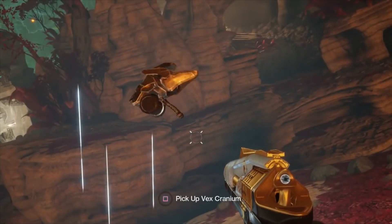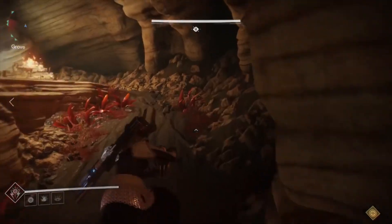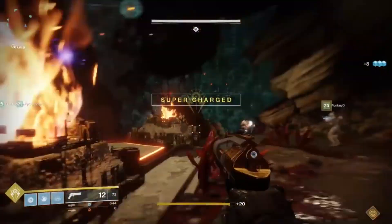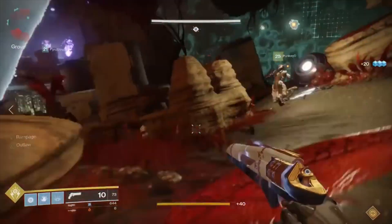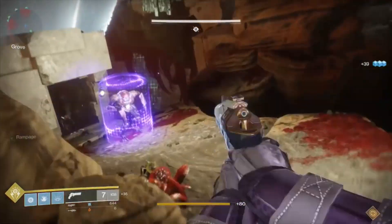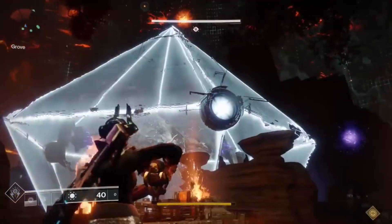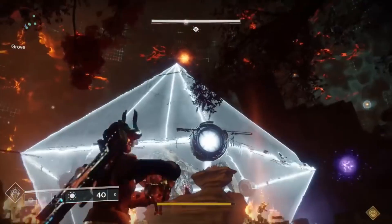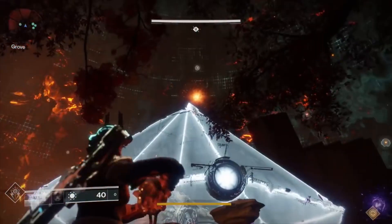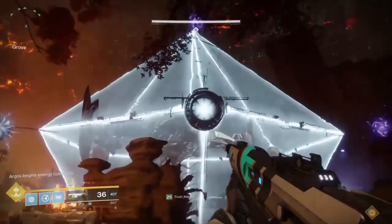Also around the map in several locations are six Vex craniums, but some won't appear until the encounter begins. Picking up one of the craniums will begin the encounter. If you pick up a Vex cranium and bring it back to one of the elemental platforms, you can deposit it into one of the little glowing triangles if no other cranium is already in there. Leaving that cranium in there for a short while will charge it. When the cranium is fully charged, it will reappear, allowing you to pick it back up and use it to shoot a temporary laser of whatever element it was charged in.